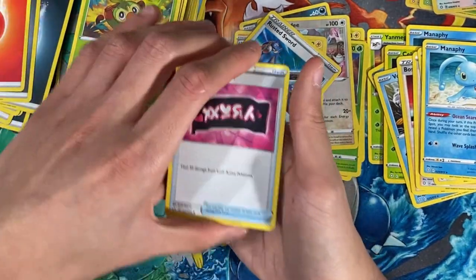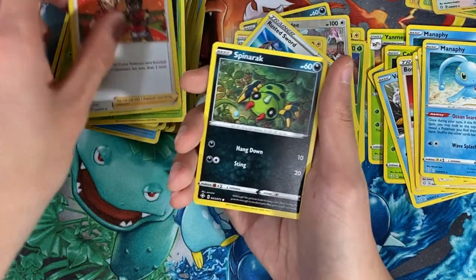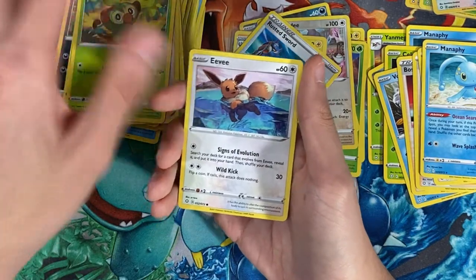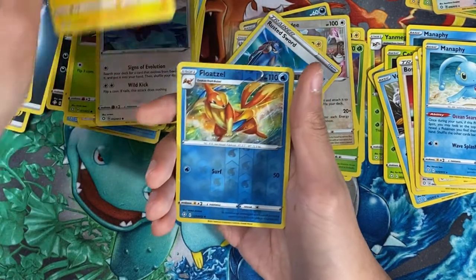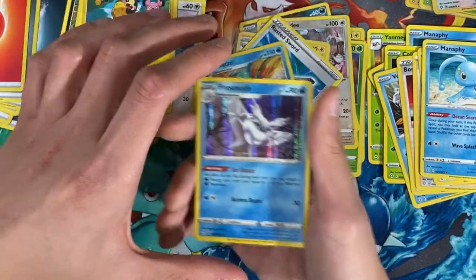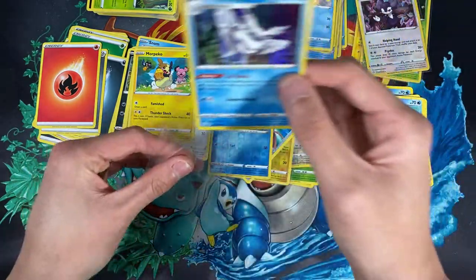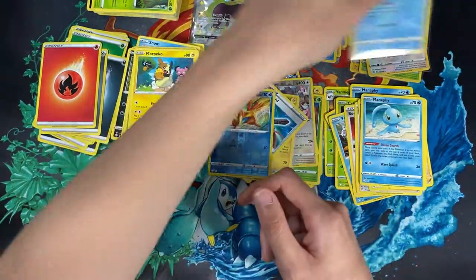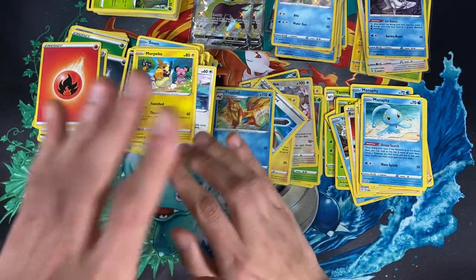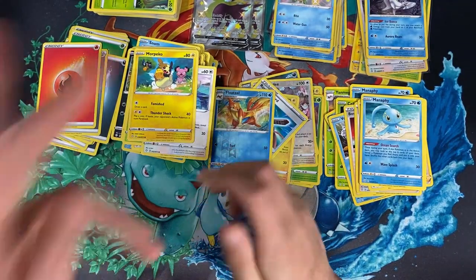This is the last pack — hopefully we get something to end the video on. We have a Thwacky, a Gym Trainer, a Snom, a Grookey, an Eevee, a Morpeko, a reverse Frosmoth, and for the last card a holo Frosmoth — a new holo card! That's all I have for today. If you enjoyed the video please hit the like and subscribe button, and as always thanks for watching — until next time!